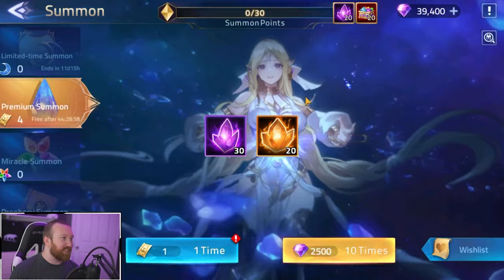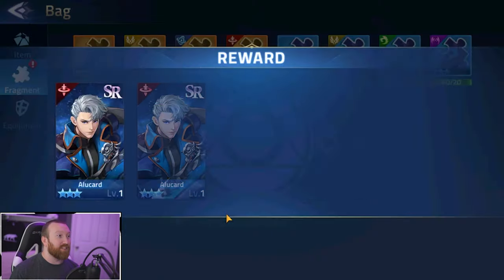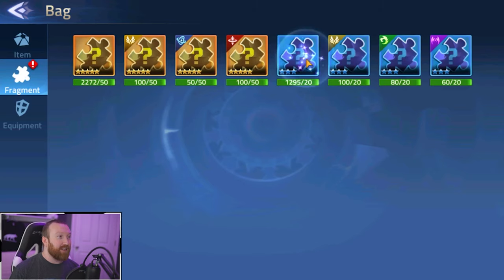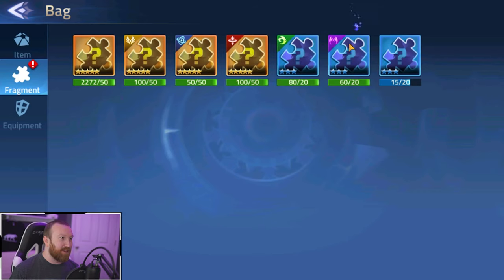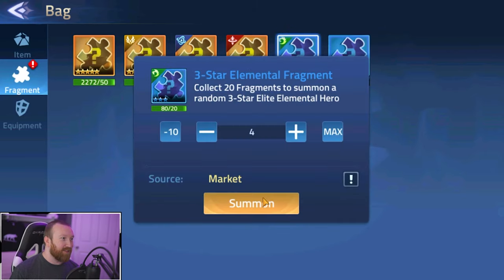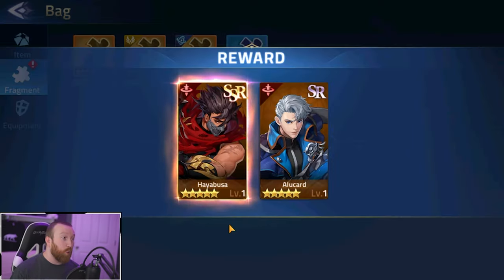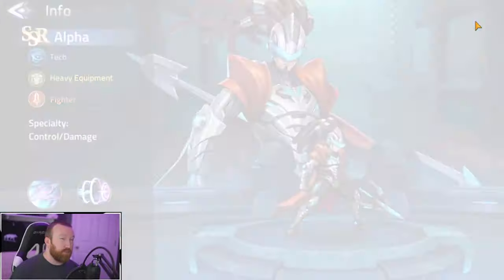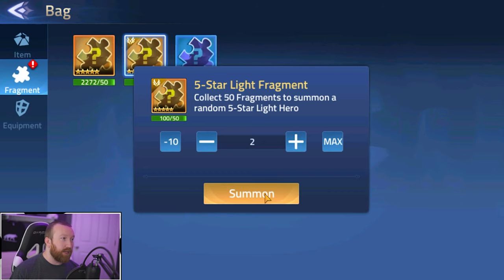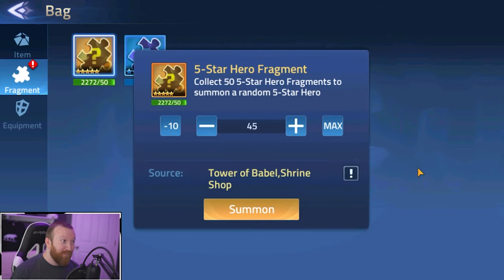We'll save up our diamonds and decide what to do with them later. Our bag is literally chock full of food and heroes, so this is going to be absolutely nuts. The game's lagging on me because it's got so much to open. We got another Hayabusa — I think that's our third copy. Brand new hero — Alpha, I think I don't remember getting him before. We got two light heroes — Kagura's good, I still need to level her up. So, 45 five-star hero fragments. This event has been crazy.